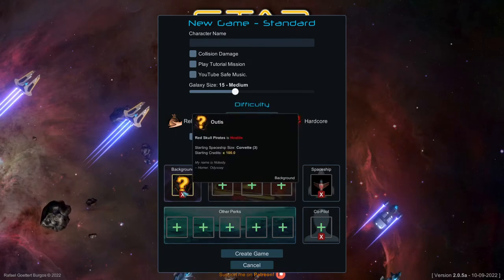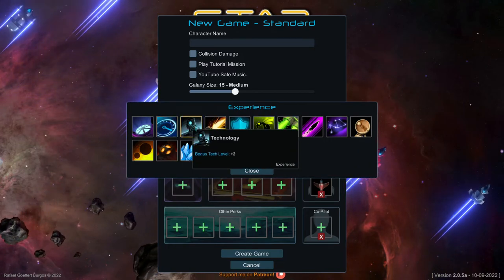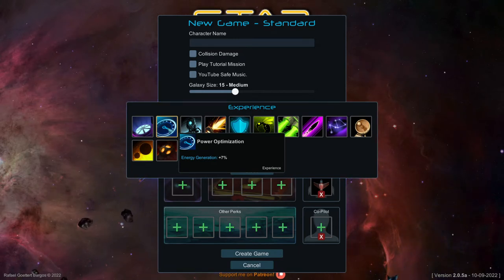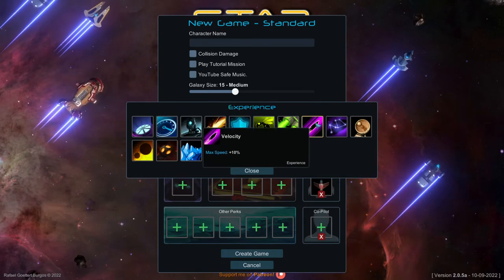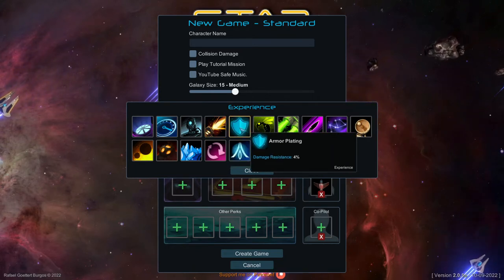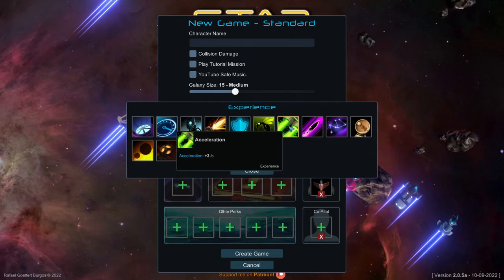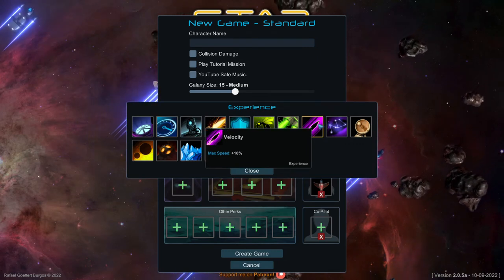One key feature is the experience skills — you get to pick one. In the next update all three will be unlocked right away. The best pick is energy generation, which gives more power to your shields and engines since they consume a lot. The other minor bonuses like plus two stats don't do very much. Weapon damage and shielding at four percent is okay, but this game is about speed and exploring, so acceleration is your second best pick — especially since bigger ships are incredibly slow. Max speed and velocity would be your third choice, as being faster is better for combat.